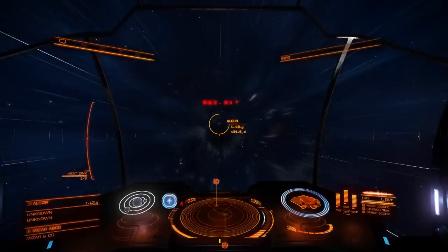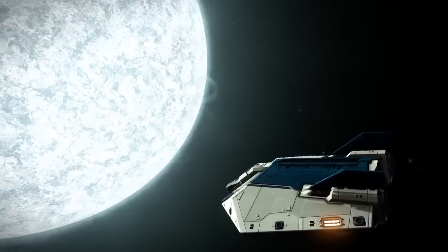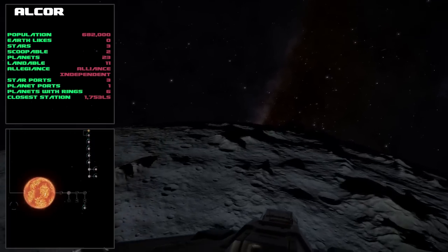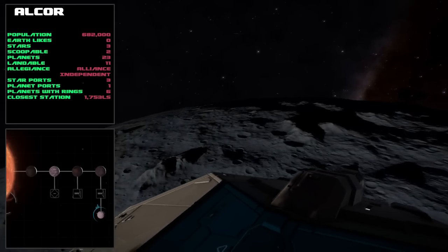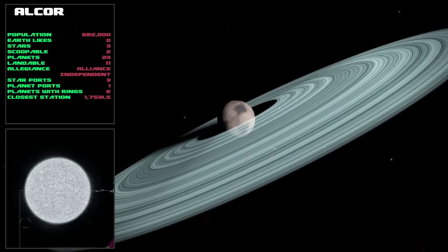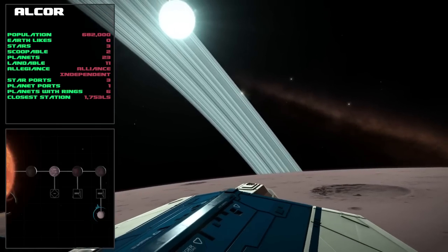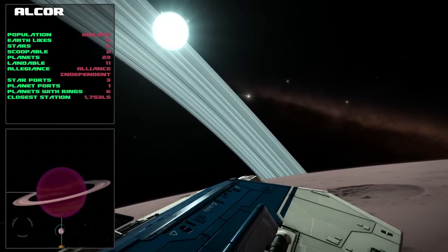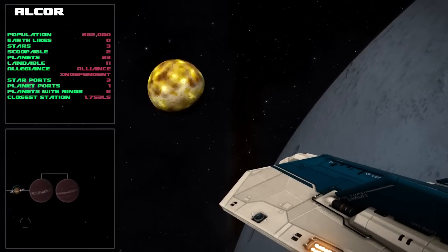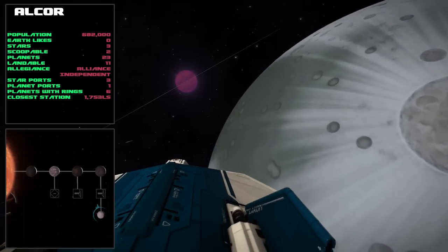Onto our next system which is Alcor. Alcor is not actually part of the Plough constellation, but because it's so close to Mesur - being just a little more than one light year away - I thought I'd put it in. Population here is 682,000, which is about half that of China. There are three stars, one of them is ringed, and all of the inner planets closest to the star are also ringed, which means there are lots of resource extraction sites. A couple of these ringed planets you can actually land on, which gives you some really good visuals. There are three star ports and one planet port, and with the resource extraction sites this is going to be a good system for bounty hunting.